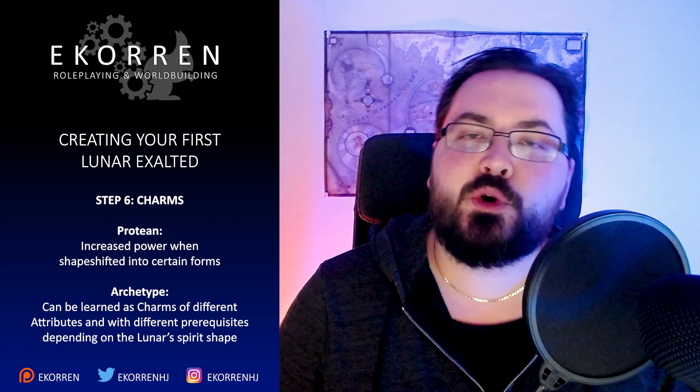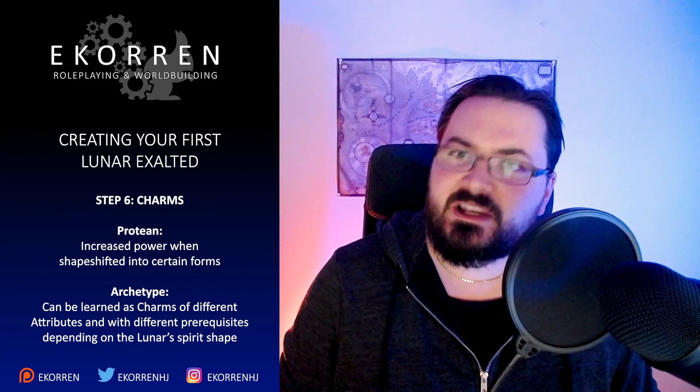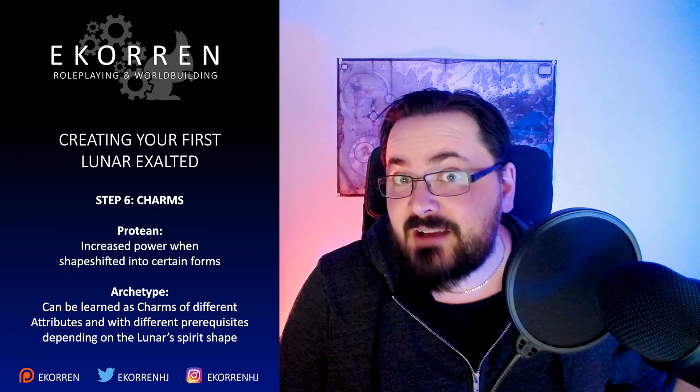Lunar charms also have two new keywords: Protean and Archetype. Protean charms have increased power when used while shapeshifted into certain forms. Archetype charms can be learned as charms of different attributes and with different prerequisites, depending on the Lunar's spirit shape. A Lunar gets to start with 15 charms, which we will select now. Since there are a lot of charms to choose from, I approach them the same way I've approached previous steps — by defining my needs based on my character's themes. I'm going to want some social charms, some combat charms, and some mobility charms. Since I'm an Essence 1 Lunar, I'm only looking at Essence 1 charms to avoid confusion and choice paralysis, and focusing on charms from a few attributes to avoid spreading too thin.